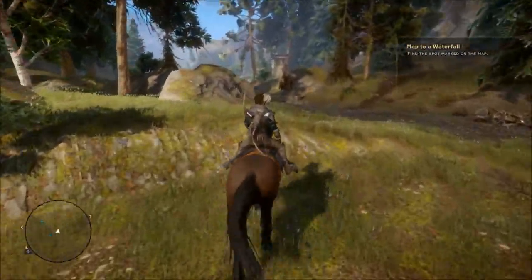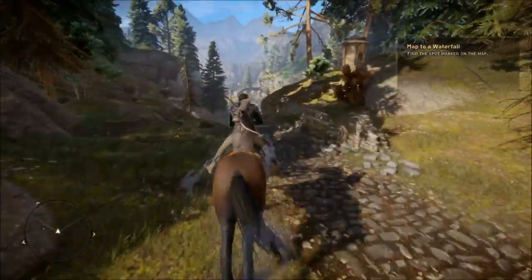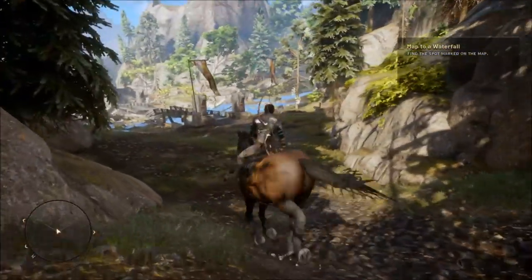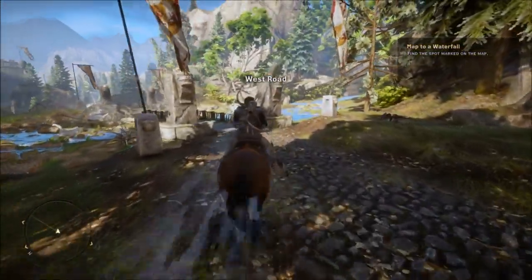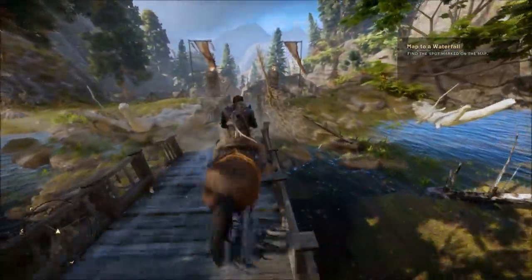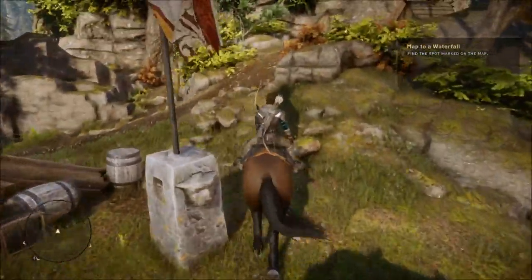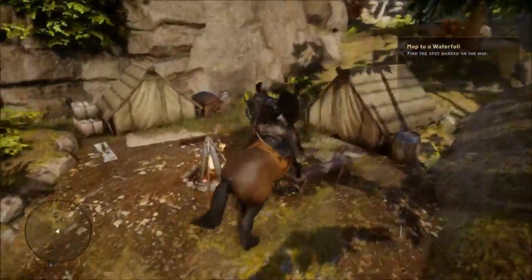Come up over here all the way to this bridge, and don't do like I did the first time where I tried to run up the actual river. You can get all the way to the waterfall that way, but you'll be at the wrong level. So head across on your horse and we're gonna head up by this little camp.